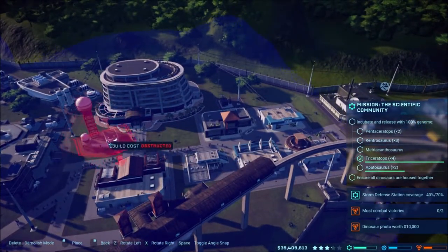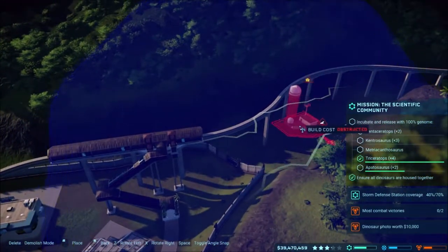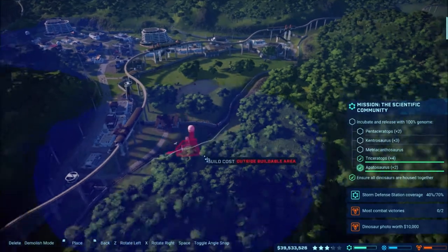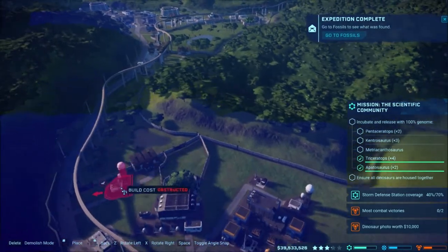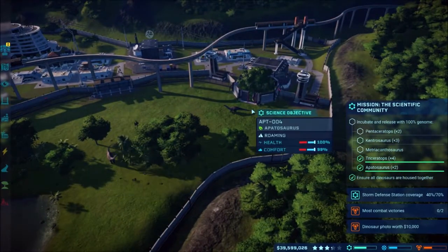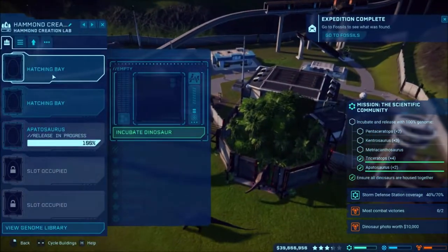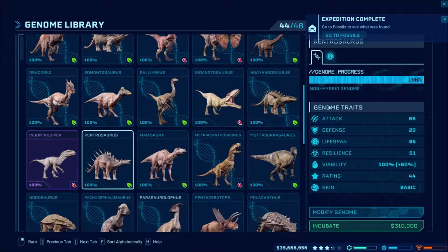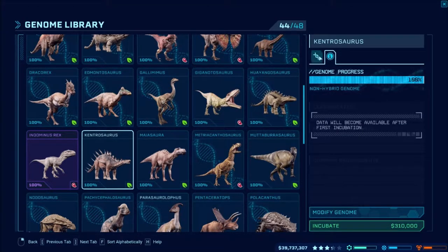I need one right over in here but there's nowhere to put it — I've packed everything in too tightly. There's no way to do it. Okay, we have two Apatosauruses and here comes the third one, so we already got the Apatosaurus checked off. Let's do the Kentros now — I've never done a Kentro before. Of course we have an Arc for that. So what do they require after the first incubation?